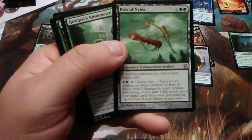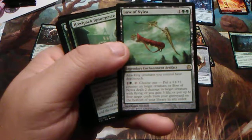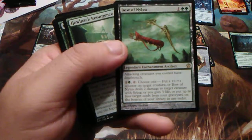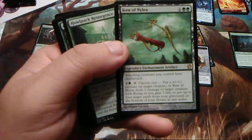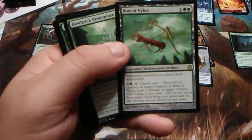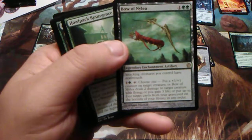Bow of Nylea — kind of iffy. Attacking creatures you control have deathtouch, which is great. It's a legendary enchantment artifact, one and one green. Tap it, choose one: put a +1/+1 counter on target creature; or Bow of Nylea deals two damage to target creature with flying; or you gain three life; or put up to four target cards from your graveyard on the bottom of your library in any order. I like the last ability and the first ability — the middle two are kind of like... okay.